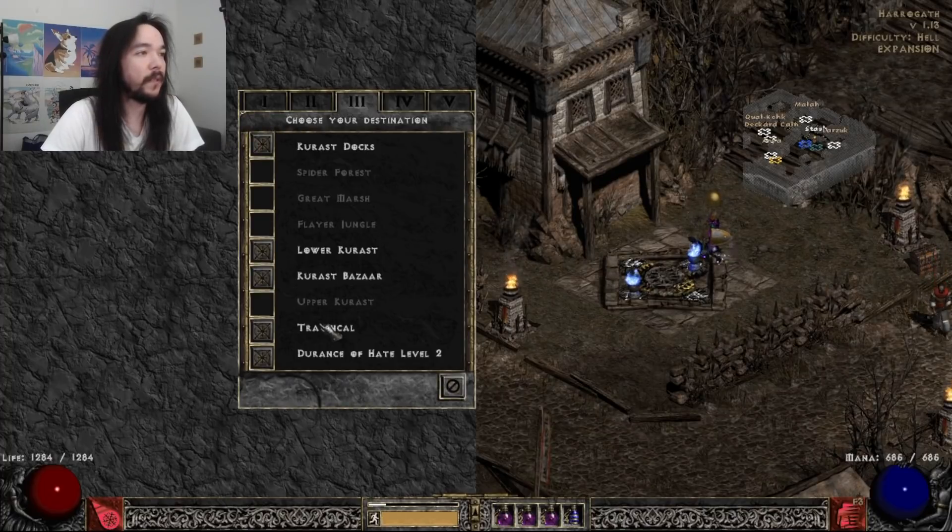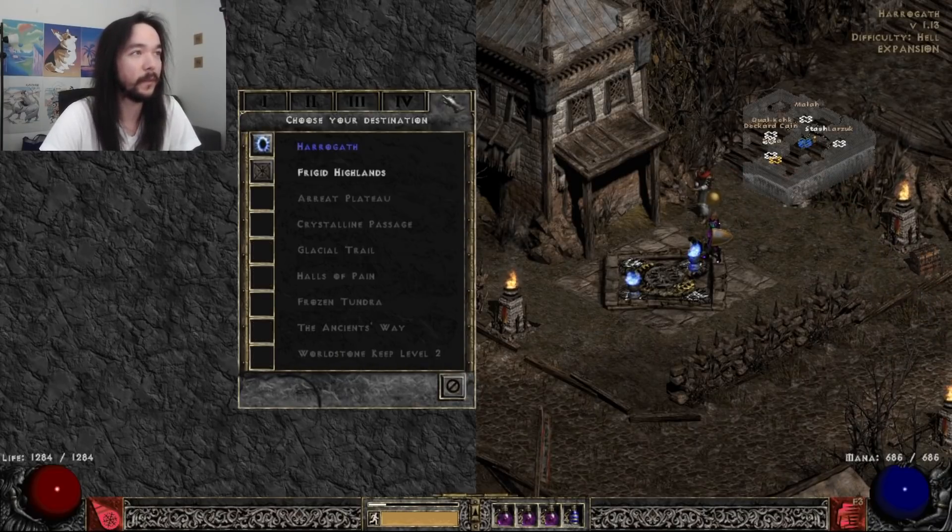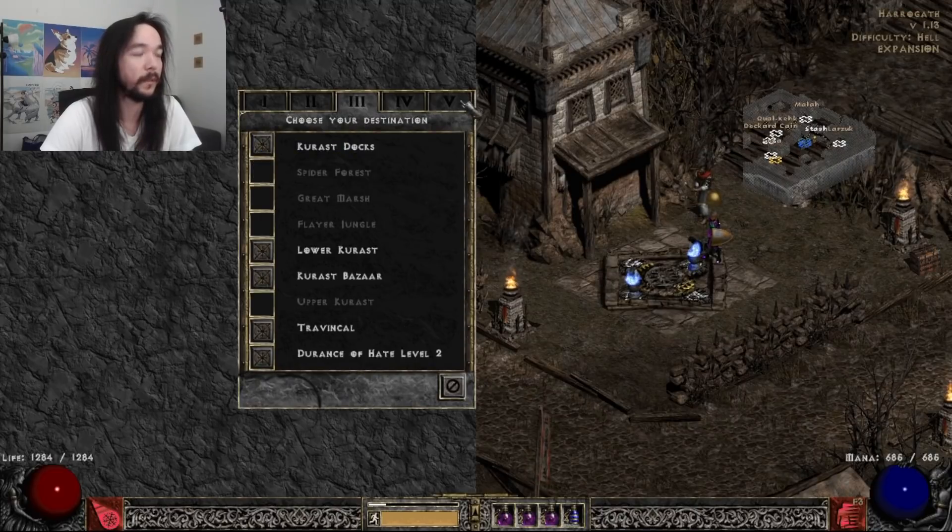Travincal is very good for runes — high runes. One of the best places to get high runes if you do tons and tons of Travincal runs, but you have to keep your expectations in check. You could do Travincal for 12 hours straight and not see a single high rune, or even 20 hours straight and not see one. That wouldn't be the craziest. High runes are absurdly rare.